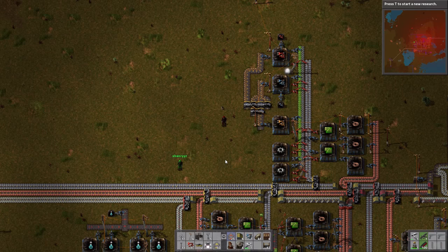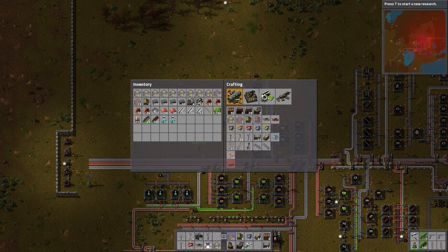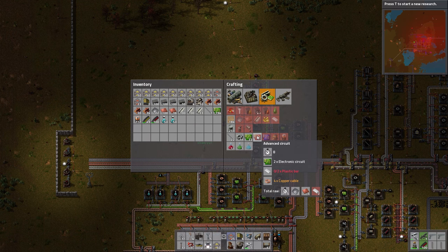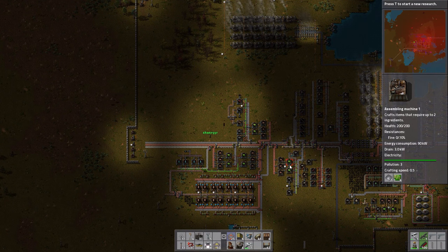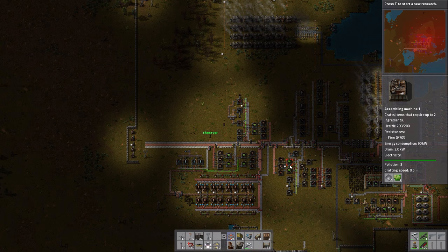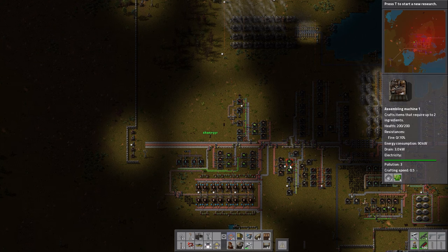To get blue science, we need red circuits. We already have plastic produced, green circuits, and copper cable — easy recipe. But bear in mind, red circuits are something you're going to use a lot of. Whereas we've been making green circuits local to where they're needed, once you get to red circuits, the infrastructure required doesn't make sense to replicate everywhere. It makes a lot more sense to bring everything to one place and produce masses of red circuits, then filter them out to where they're needed.